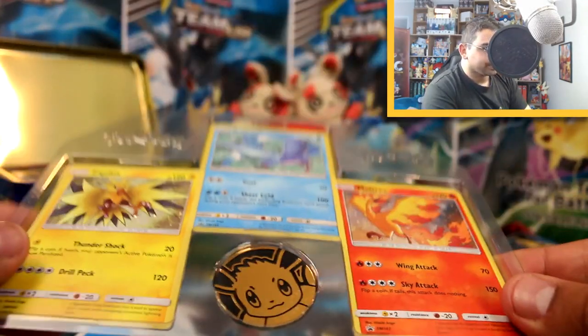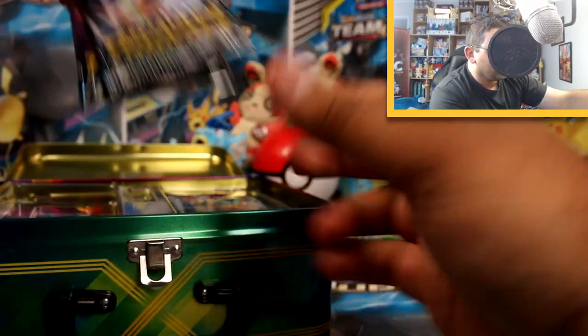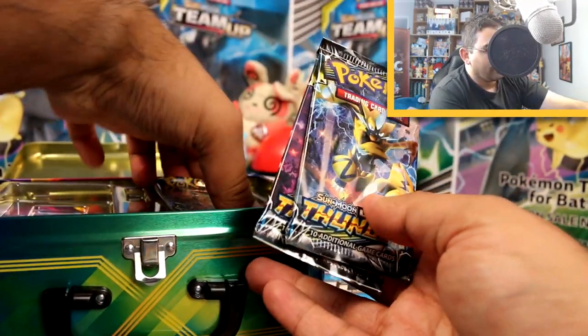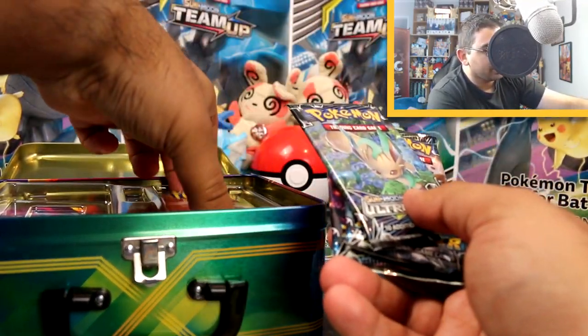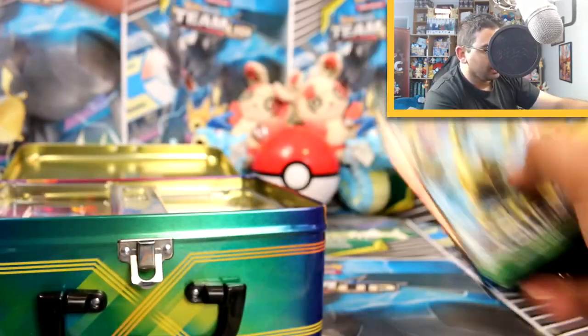We've got five booster packs in here which I'll open at the end. We've got two Lost Thunder — I haven't opened that for a while — Ultra Prism, Sun and Moon base, and Fates Collide. A very random selection of packs!